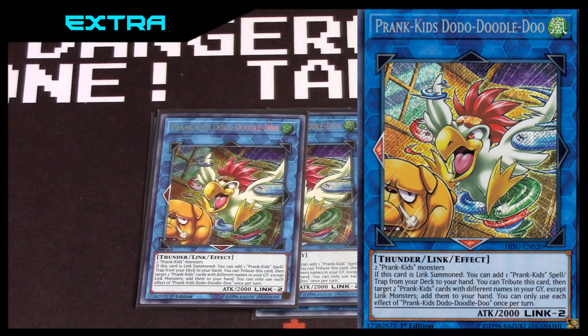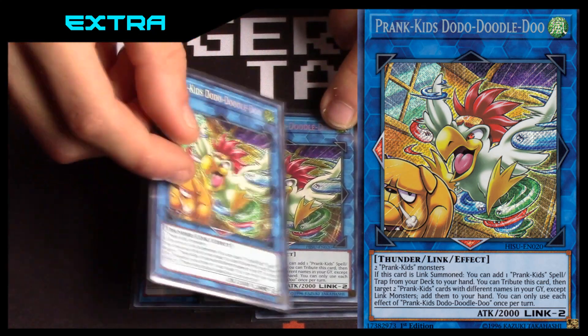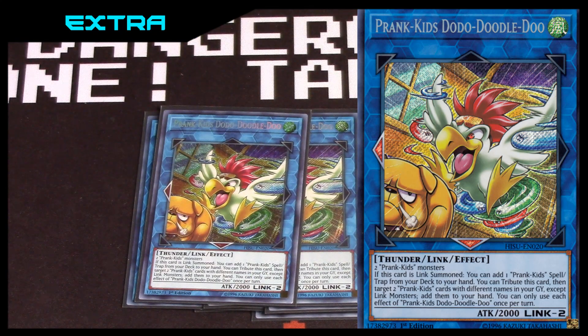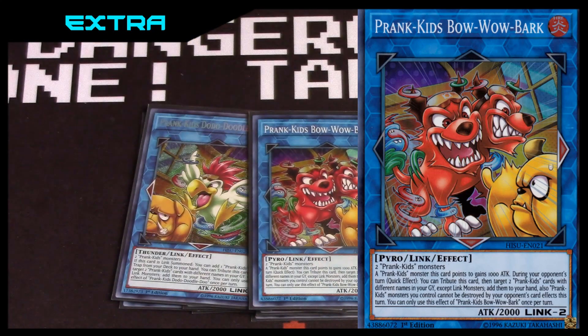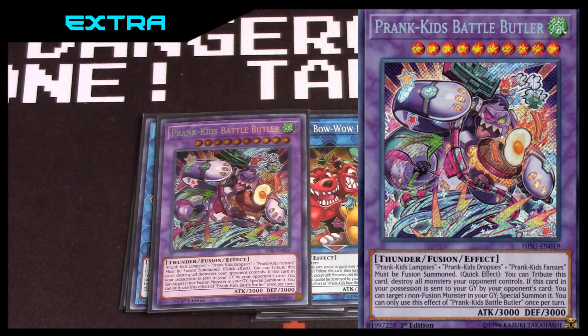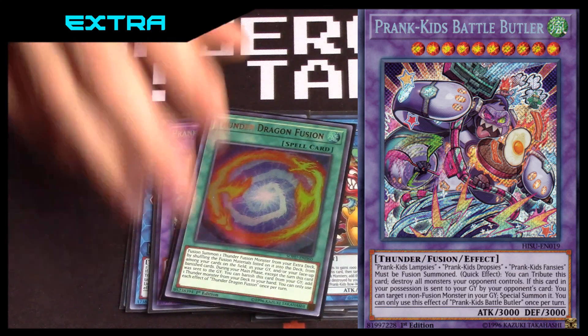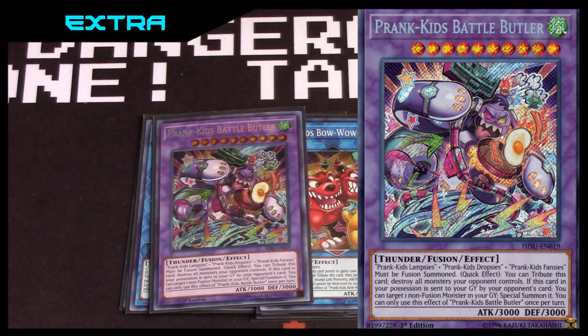Two Dodo Doodle Do — this is the one you can only use on your turn to add two back to hand. It's really good, especially since some fusion monsters and non-fusion monsters return to the field so you're always guaranteed a link four, as long as your opponent doesn't use Torrential Tribute or Raigeki. One Bow Wow Bark — protects from card effects, amazing. One Battle Butler — the Raigeki of the deck. Really easy to make; I sometimes make it without even noticing. What I figured out in playtesting is that you can make Battle Butler with Thunder Dragon Fusion because it's technically a Thunder type, though you don't get the actual Prank Kids effects — they still shuffle back into the deck though.